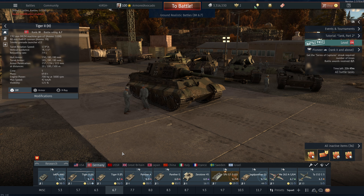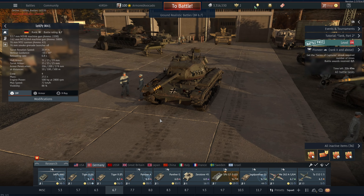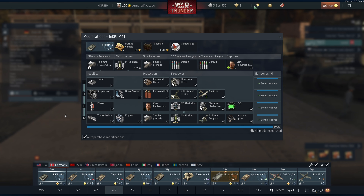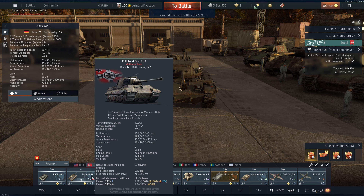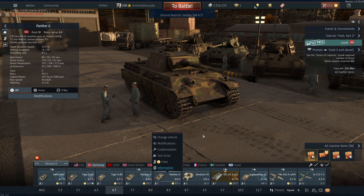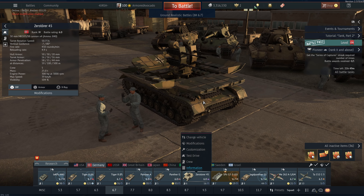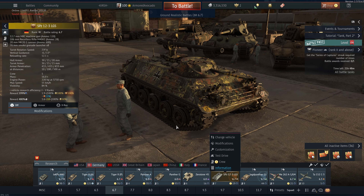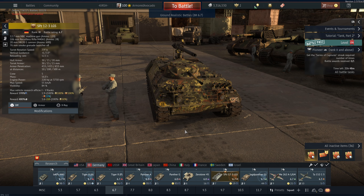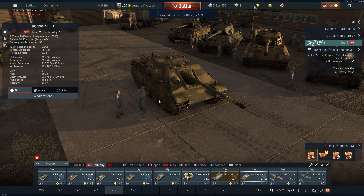My 6.7 lineup consists of the following vehicles. First up is the M41 Walker Bulldog — it's basically a German Walker Bulldog that uses HEAT instead of APDS. Then we have the heavy tanks, which are the Tiger 2H and the Porsche Tiger 2. My medium tanks are the Panther A and the Panther G, though I don't use the Panther G since I don't have it fully spaded. My SPAA for this lineup is the Ostwind 45.